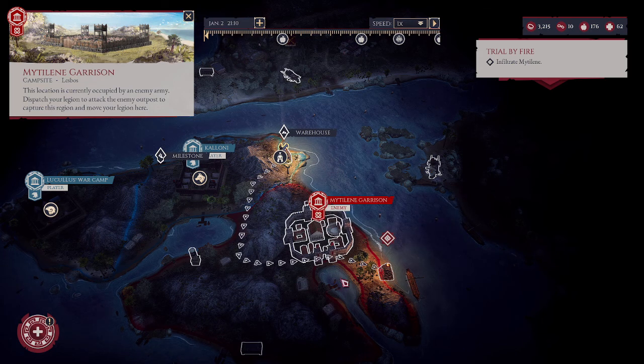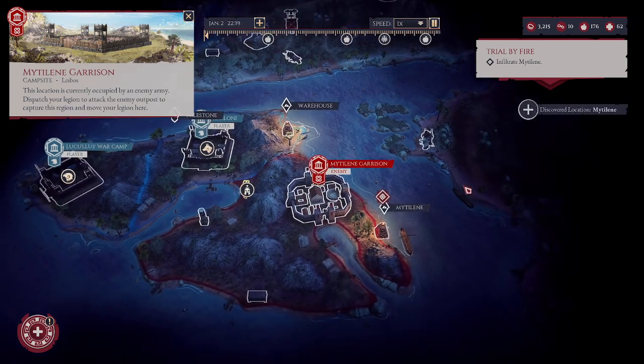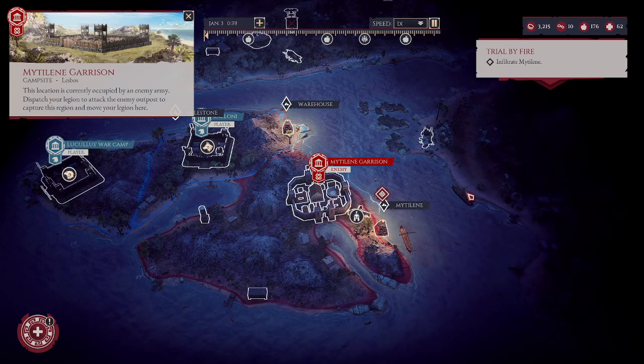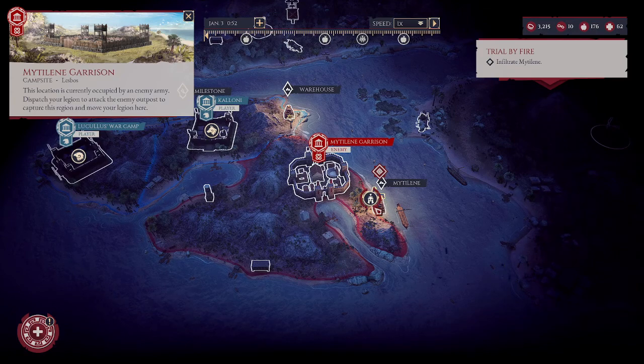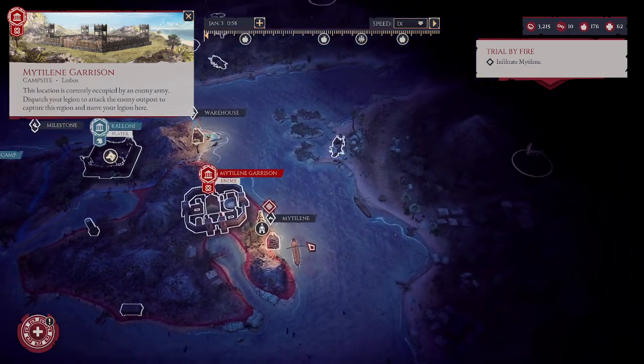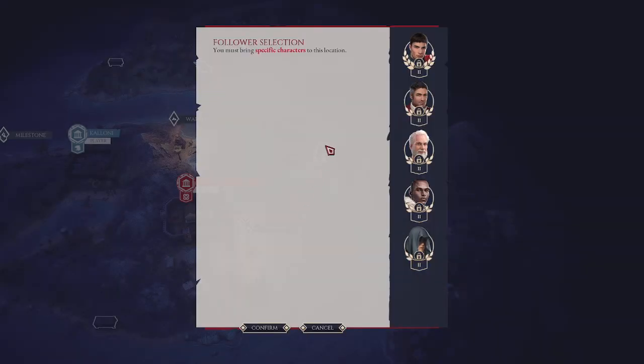I've got to infiltrate from here — not through the city, but I have to go around the city. Okay, that makes sense. Mytilene is the only real city on Lesbos. In recent years it has harbored Myni pirate ships, much to Rome's dismay. And we're gonna go burn them to shit.